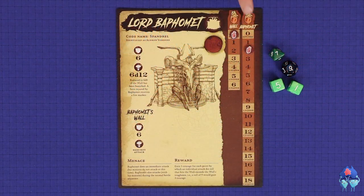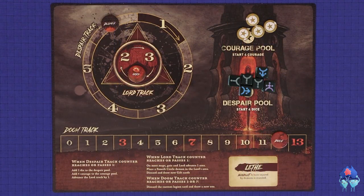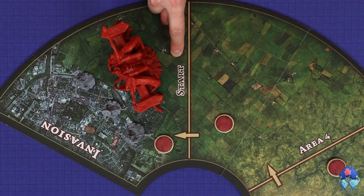The players win the game when they successfully kill the Lord. The players lose if the doom track ever reaches 13, or if the Lord or his shadow ever advances to a start area.